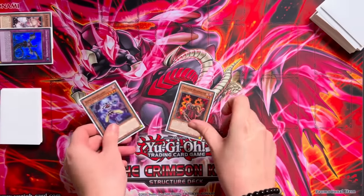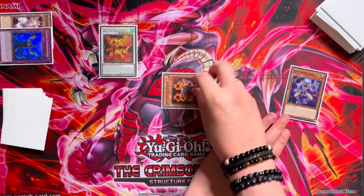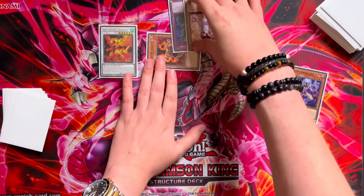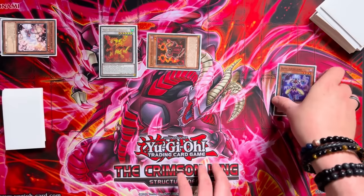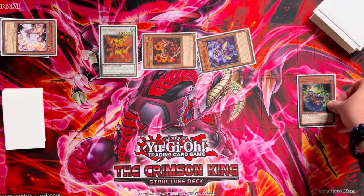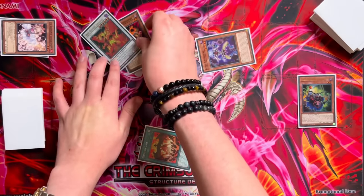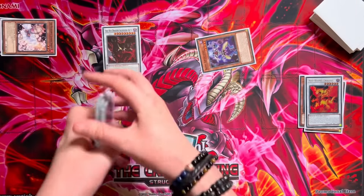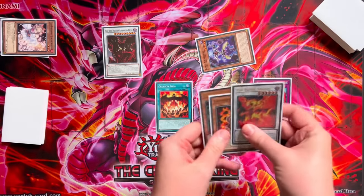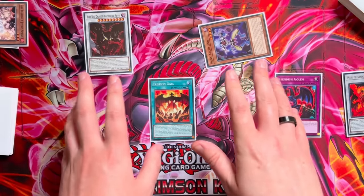Here's what we end on after our opponent stops our Crimson. We Special Crimson and Normal Summon Bone, Synchro into Red Rising Dragon. Red Rising Dragon effect summons back the Crimson. We activate Crimson's effect to summon two from deck — our opponent goes Imperm or Ash. Crimson has been stopped. Bone Archfiend sends a card from hand to grave to Special Summon itself, activates its effect targeting Red Rising Dragon, dumps a Vision Resonator. Vision Resonator adds Crimson Gaia. We increase Red Rising's level by one to seven — seven plus two makes our Abyss — and then we activate Crimson Gaia to search Fiendish Golem. So through an interruption on Crimson Resonator, we have Abyss negate, follow-up in the form of Gaia, and a Fiendish Golem banish.